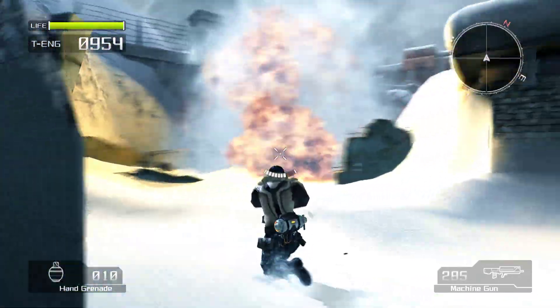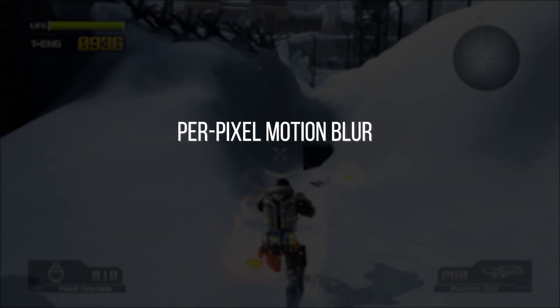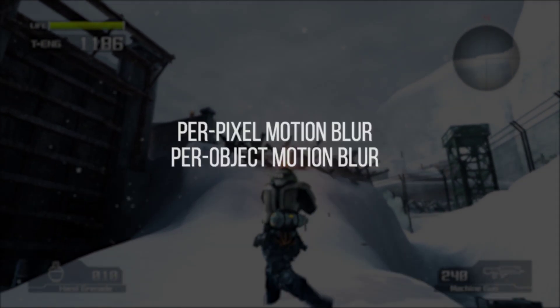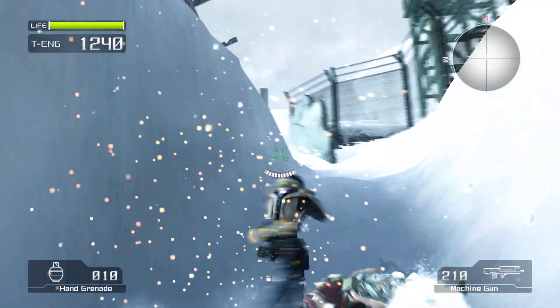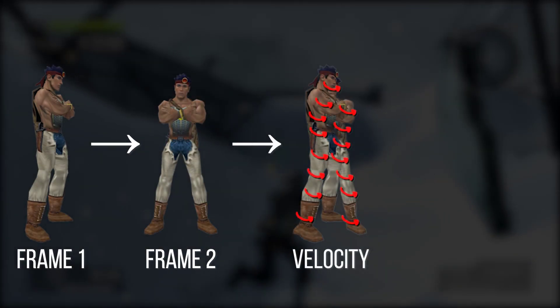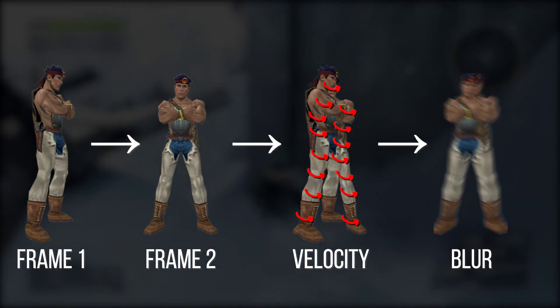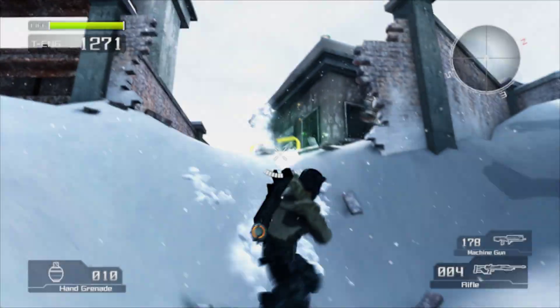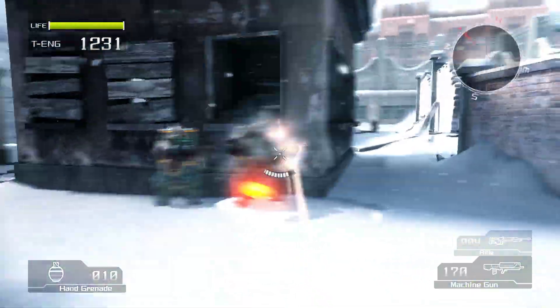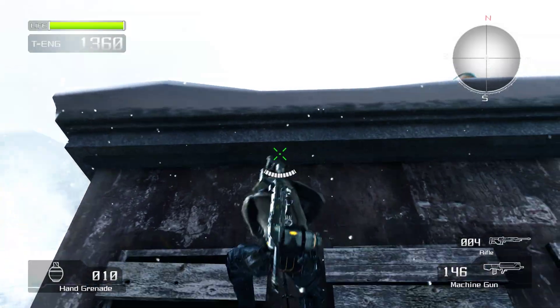That is thankfully just one implementation from a nascent time in 3D graphics. Things got better as programmable pixel shaders were taken advantage of in ever more clever ways. Thus we saw the rise of per-pixel and per-object motion blurs that we see nowadays in so many games, starting primarily with the PS3 and Xbox 360 era. By knowing the direction and speed of a pixel or an opaque geometric object and storing that information between frames, that pixel can be weighted and blurred in a direction based upon comparison with previous frames.